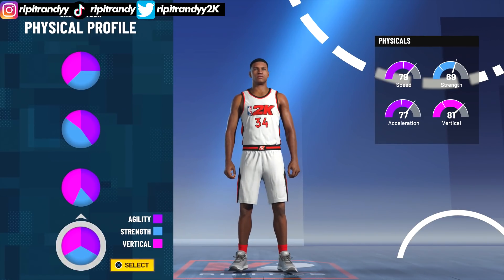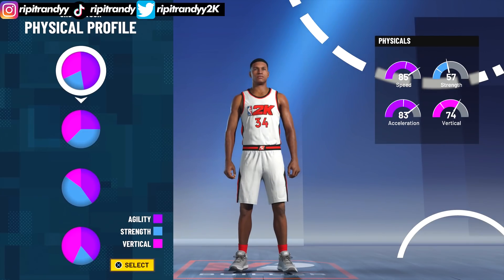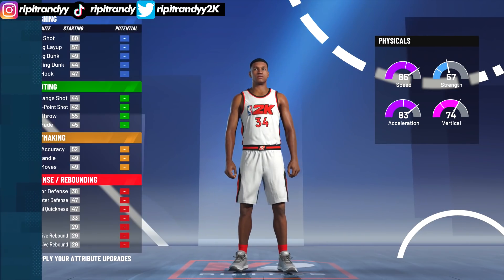For the physical profile, I think we should go with the top one, so we're gonna go ahead and choose the top pie chart just so we are as fast as possible.